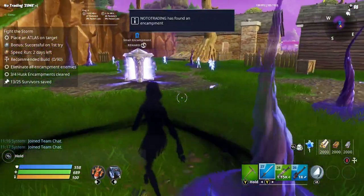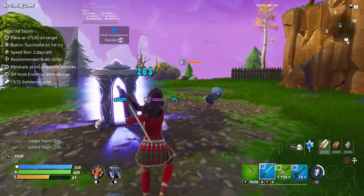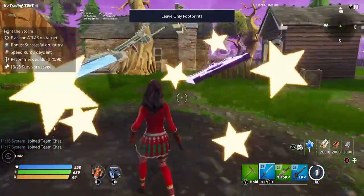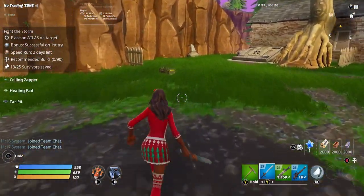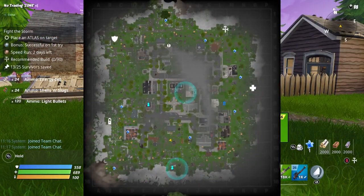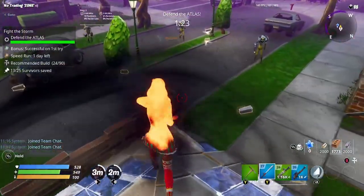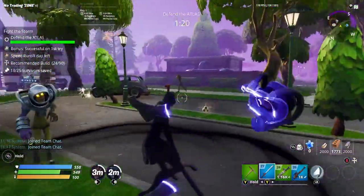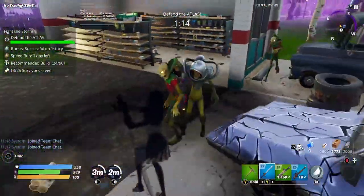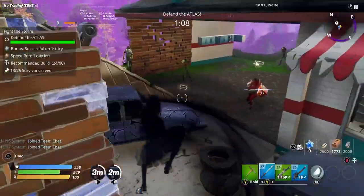For this video I went into a fight the storm mission. Whenever you go into any other mission type you are going to have several encampments around the map as well. The difference is that if it's not a destroy the encampments mission you won't get that beam of light to show you where the encampments are — you'll need to go around the map and look for them. They will be completely random where they spawn and completely random what husks come out of them. But generally they can be a lot easier because unlike the destroy encampments mission they don't get more and more powerful every one you do — they'll all be pretty standard to the power level of the mission.